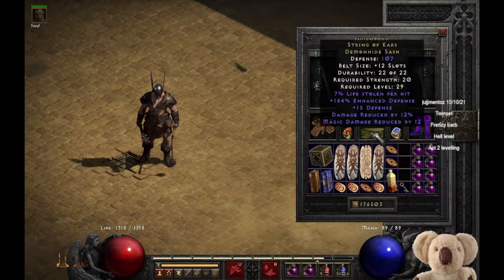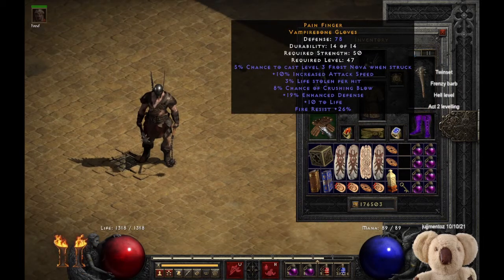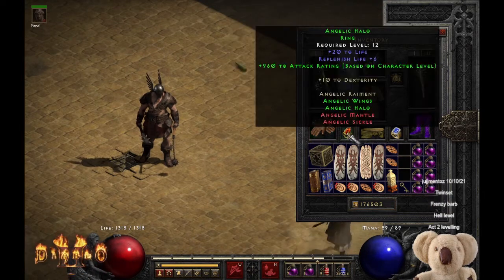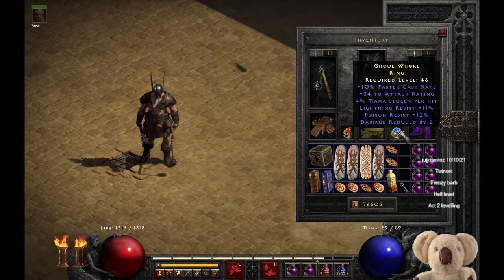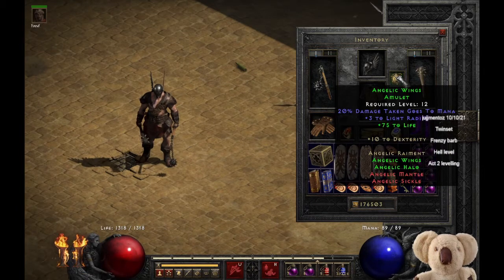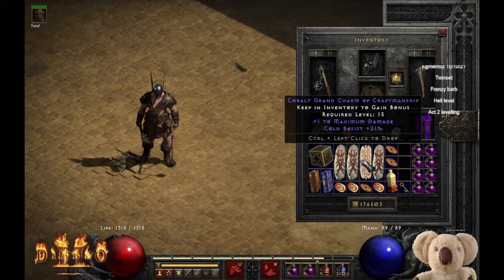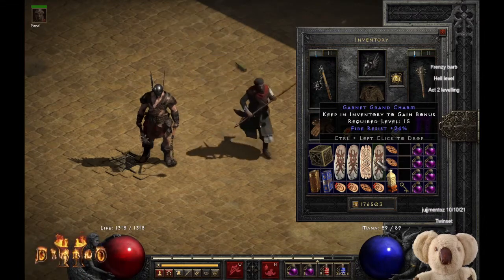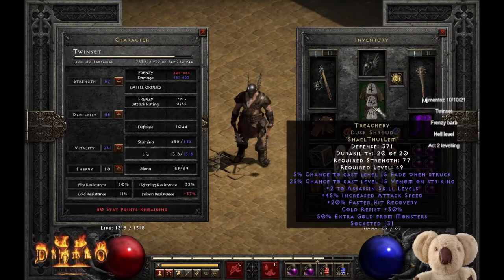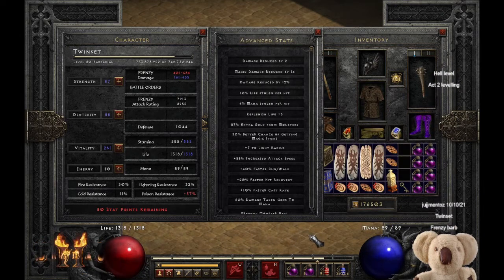Boots are Sanders Boots. Still the String of Ears Demon Hide Sash. For combat purposes, we're using Crafted Gloves with their Attack Speed, Crushing Blow, Life Steal, and a burst of Fire Resistance. The two rings are the Angelic Ring and a Life Steal Lightning Resistance Ring. For the first time ever, I'm using the Angelic Wings Ring Combination. Charms are Warcry Masteries, one each of Resistance Charms, and then other Resistance Charms. These stats do not include the resistances added by the Level 15 Fade. The Advanced Stats show only 30 Magic Find, but we can do something about that.